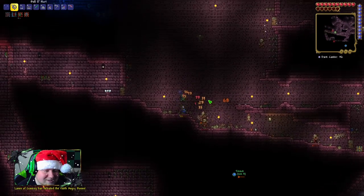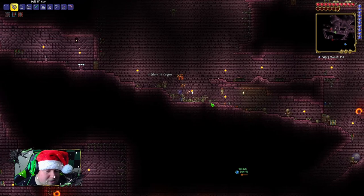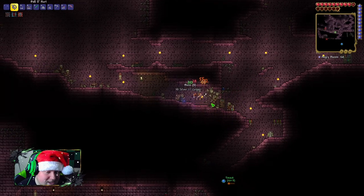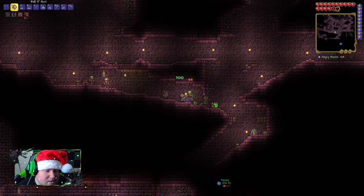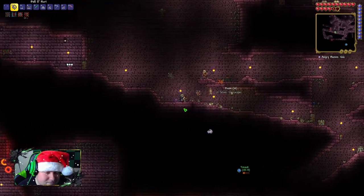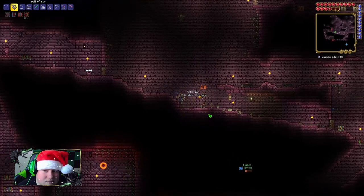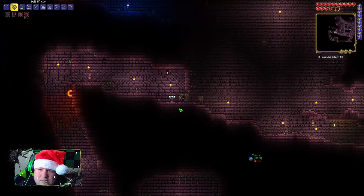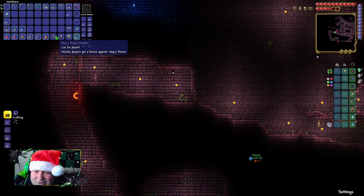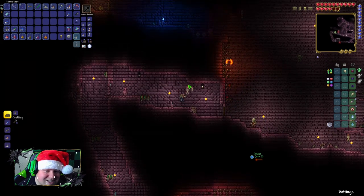Oh, another key guy. Have you seen the big slimes that give keys? Have you put those banners up that you've gotten? Yeah, I've been putting them up. Once I can actually think, I will put mine down. Oh, I got a dungeon mace — it's magical, does 38 damage. Are you saying there's a lot going on and you can't think? Yeah, there was a lot of enemies and I couldn't do anything.